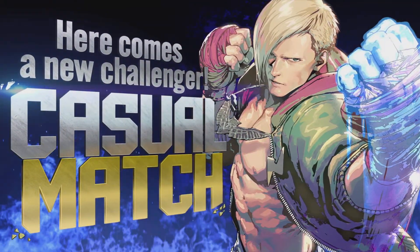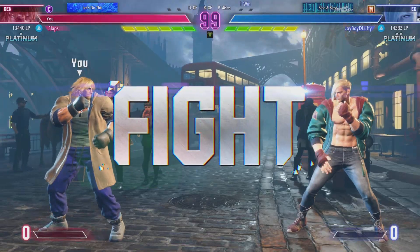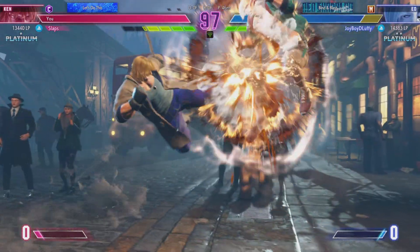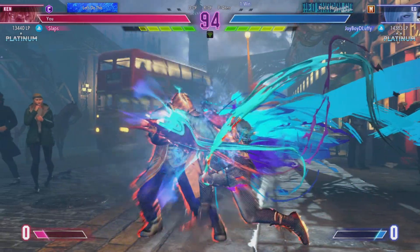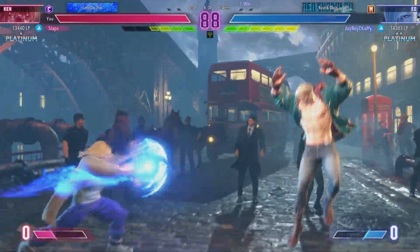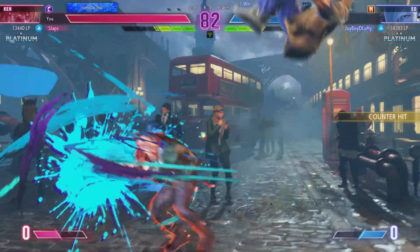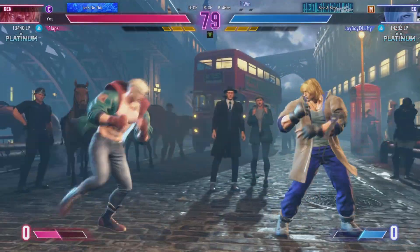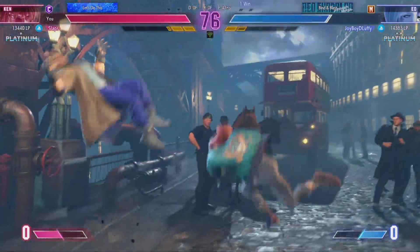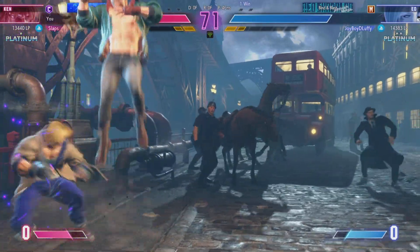Here comes a new challenger! Two of the biggest lab monsters are about to get it going. Round 1. All right — what's going to happen? Almost had it but gets blocked. Goes for the throw. Are they trying to slow down the pace with the projectile? Uncomfortable space here. Can they clip each other on the edge? Whips the drive impact. Absorbs the attack and fires back. Backs them into the corner. Both fighters are low on drive gauge.